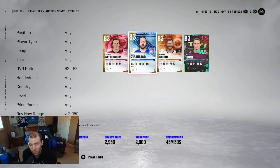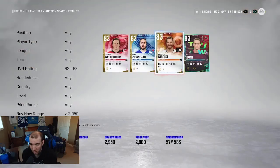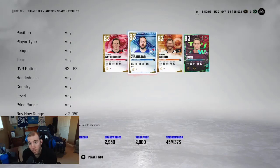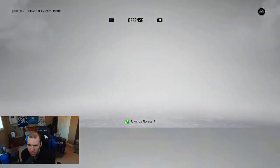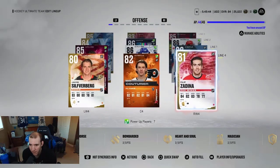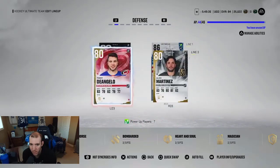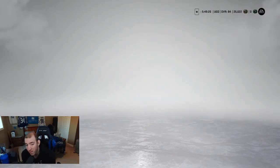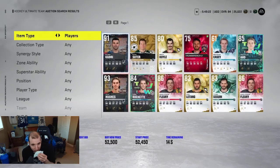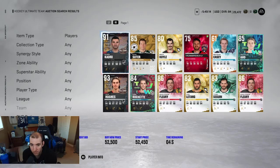I think we can almost upgrade a team with 83 overalls, or maybe go up to 85s since they might be going for 7k in the market. We're going to upgrade the team a little bit more. We need wingers and defense. Let's go look at the defense — where are 84s and 85s going in the marketplace? We have 25k. They're not that expensive so we can probably get some good players.